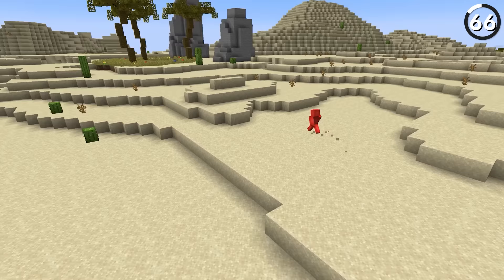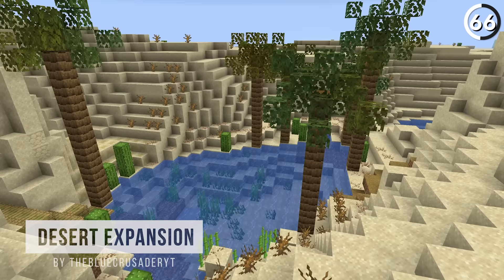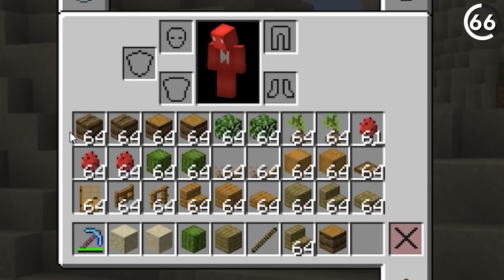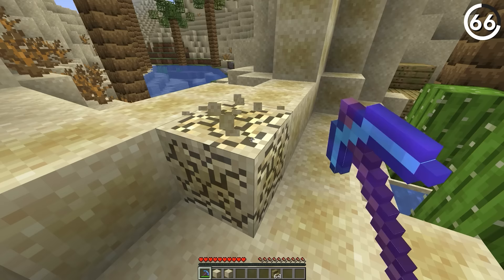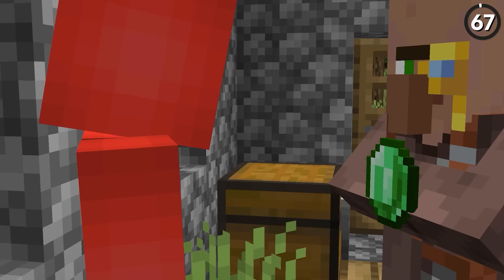Minecraft's deserts are pretty deserted, but not for long — that's where the oasis feature comes in. Not only could this give us a chance to see palm trees, but we could also get special vegetation blocks like grass-sand hybrids. All of which are better than just another pointless well out in the desert.